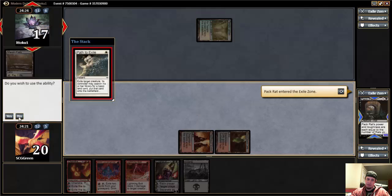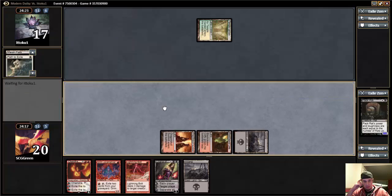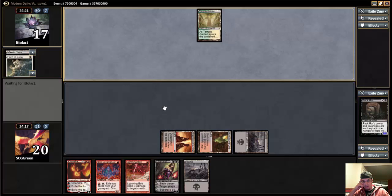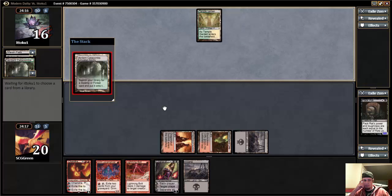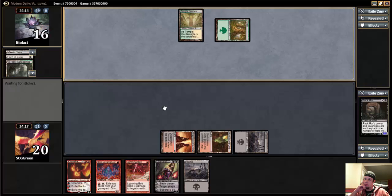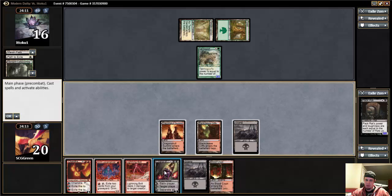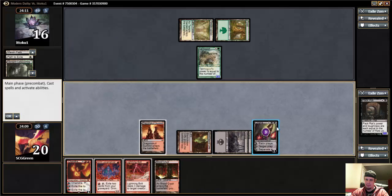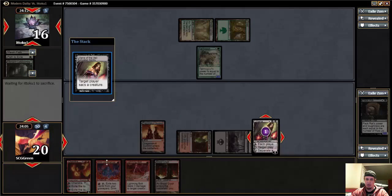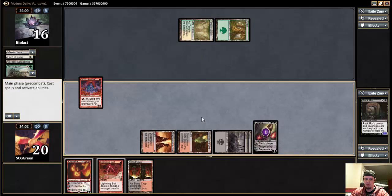I'm not sure what that means, what deck he's on. Could just be junk, but getting basic force there? Regardless, just get to Liliana that thing. Play a Lavamancer. This time I will try to choose the correct option on Liliana. Always helpful when your cards do what you want them to do.